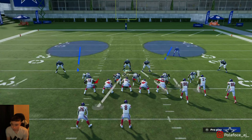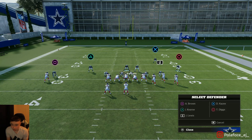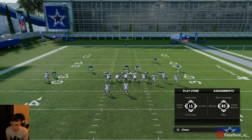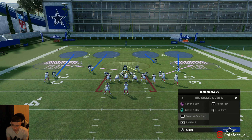Cover 2 Man I only run versus the run — I don't run cover two otherwise. When I do that versus the run, I'll contain and spy my safeties. Hit triangle twice, find your icon — in this case it's X and triangle — hit X, right on the right stick, triangle twice, triangle again, right on the right stick. Your safety will come down and play the running back. Be careful if they come out in I-form with a deep post — that can be glitchy — and also watch for a bad press animation on the left side that could get beat on a fade.